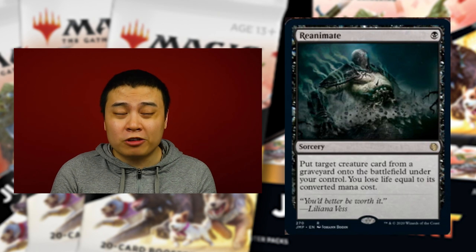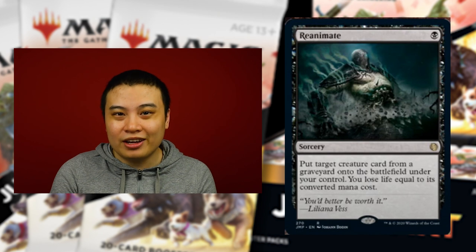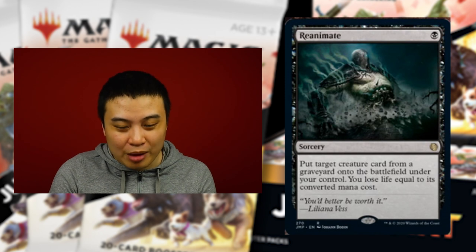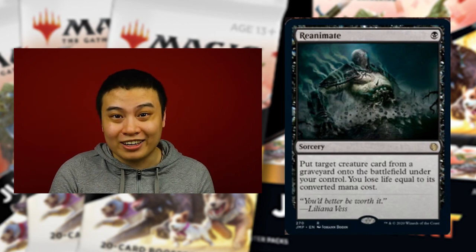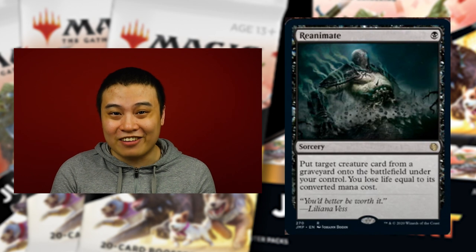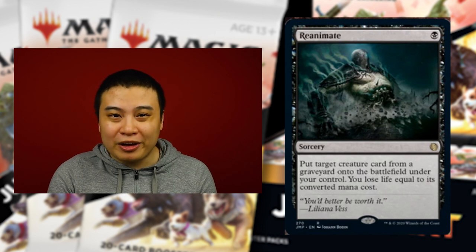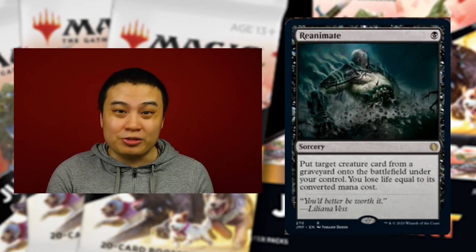Next let's look at some powerful reprints coming in this set. The first is Reanimate. For one black mana you can bring one creature from any graveyard — not just your own — under your control. You lose life equal to its converted mana cost, which in Commander is literally nothing. A seven-cost card will always be more powerful than seven life is worth. I'm excited to see this back, though it won't be available in Arena even though other Jumpstart cards are coming to the historic format.